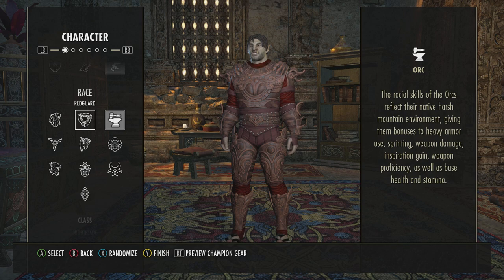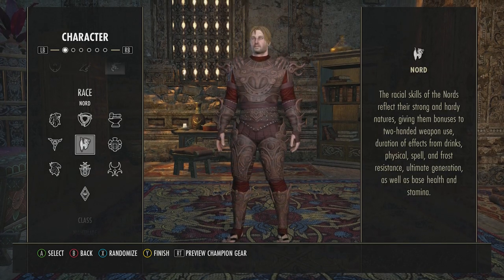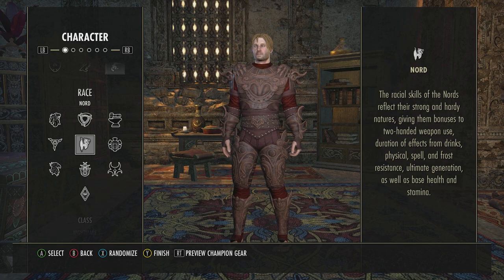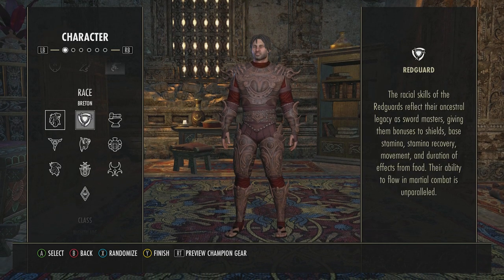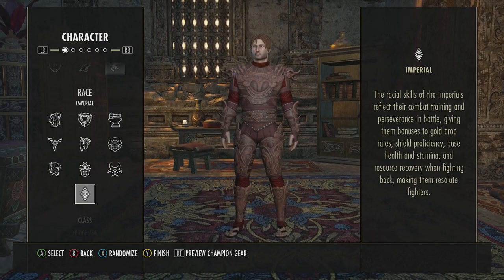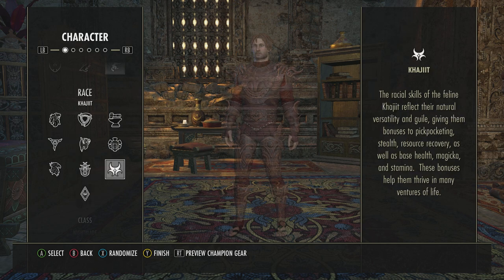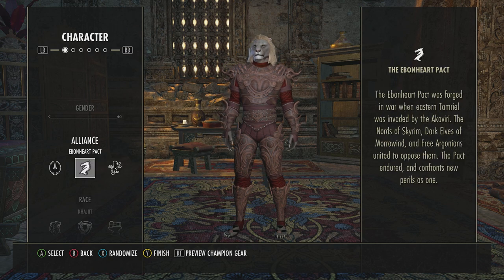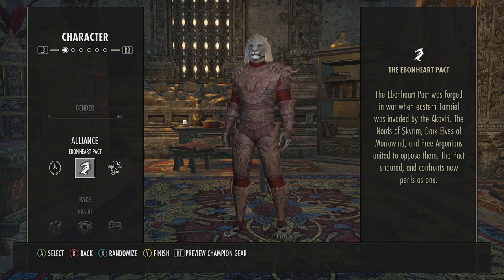Each of the racial skills differ when choosing a character, as you need to focus on stamina, magicka, and health recovery. Some have more weapon damage. They've each got a little description when you go on them. Imperial is all-rounded and you can play as any alliance. If you want to be, say, a Khajiit but play as the Ebonheart Pact, all you have to do is buy the any-race-any-alliance DLC in the game and you're all sorted.